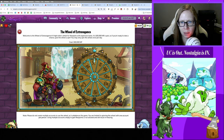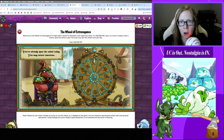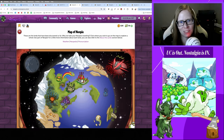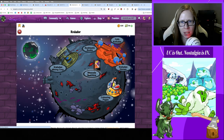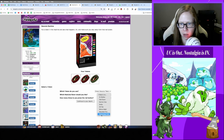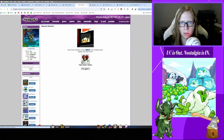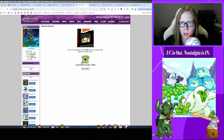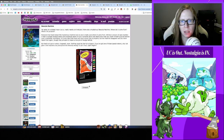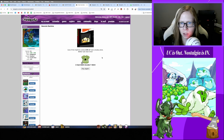No avatar — nothing, ouch. Hopefully the moon treats us better. Neocola vending machine time: we know we ain't getting much but we do it anyway because it's fun. Knocking out the green Neocola token first since reds generally have a better NP payout. Got 475 neopoints and a fake slot tattoo. Going with red: Dehydrated H2O — got a T-shirt and 549 neopoints.